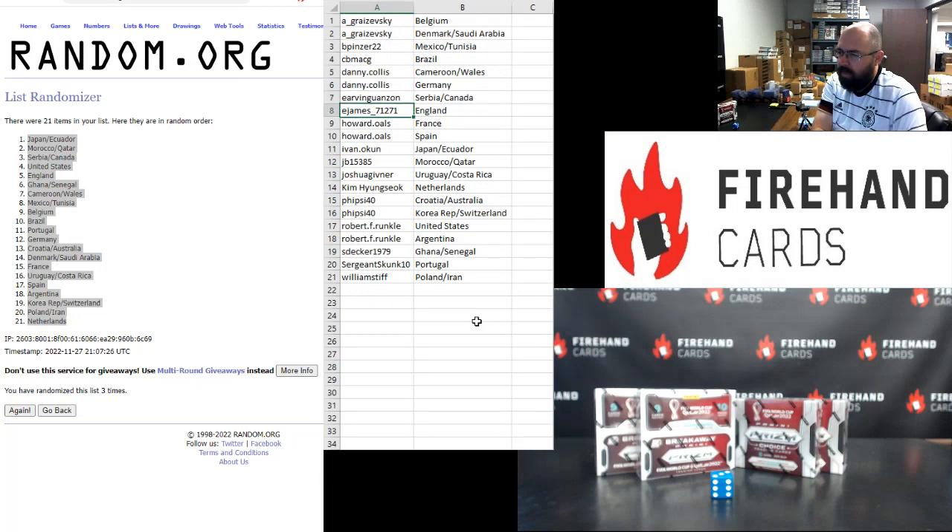Irvin Gwanzin: Serbia and Canada. E-James: England. Howard Ols: France and Spain. Ivan Okun: Japan and Ecuador. JB: Morocco and Qatar. Josh Givner: Uruguay and Costa Rica. Kim Hyun-Suk: Netherlands.